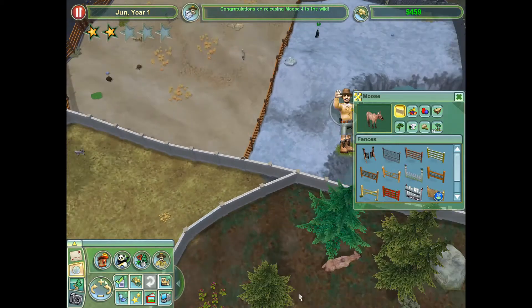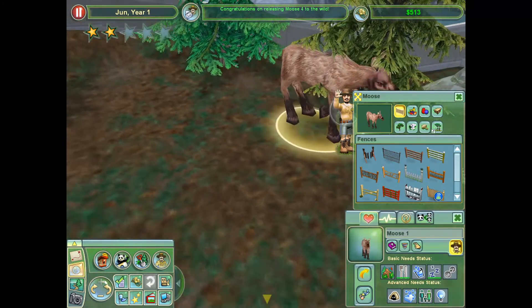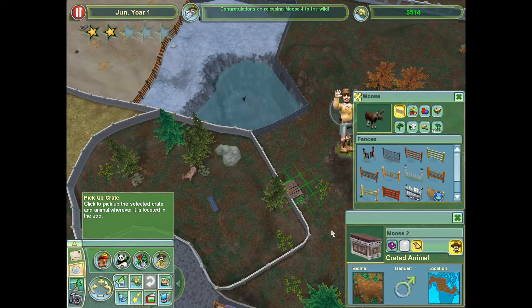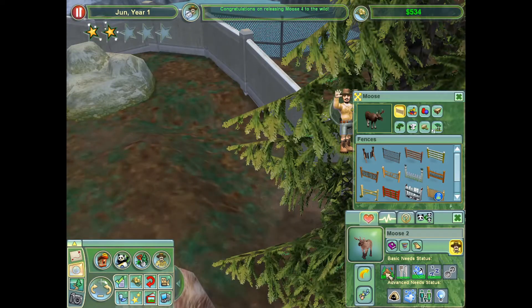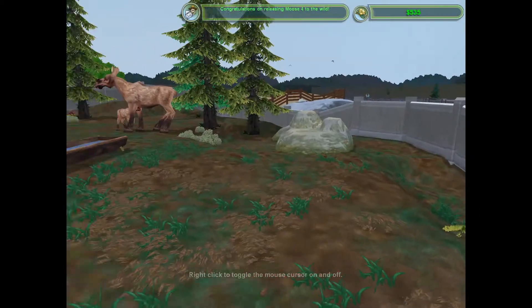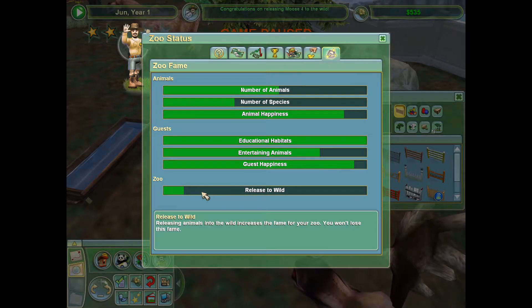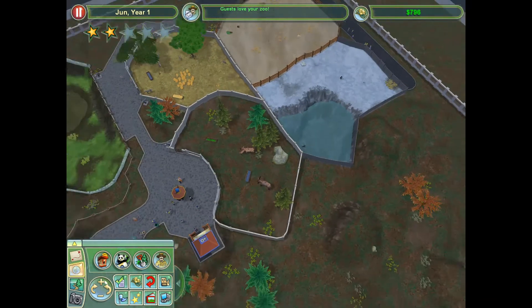We have now released our first animal to the wild. Moose 1 still has one child — that's Moose 3. But this means we can now take Moose 2 and put him back in the exhibit. Excellent. Now we can make more baby mooses, get more release-to-wild fame. That's actually even more than I would expect — just for one. Obviously I'm not complaining, but I am a little surprised.